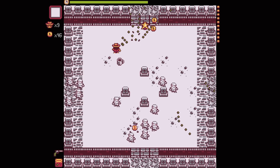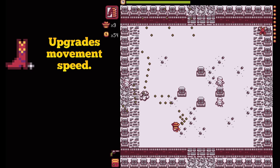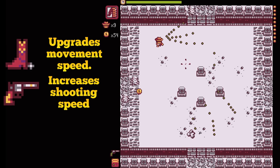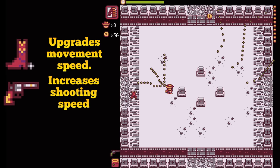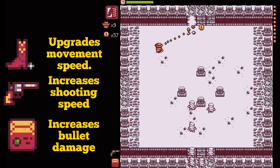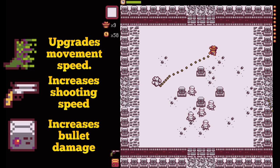There are three types of buffs in the game that you can buy with coins. First, you can buy boots — boots will simply increase your movement speed and is probably the least important upgrade. Then we have the gun buff, which will increase the attack speed of your weapon; this is a really good upgrade. But the third buff is probably the most important one for the later stages of the game: the ammo buff, which will increase the damage of each bullet. Each time you purchase a buff, there will be a stronger version of it that costs more and buffs you even more.